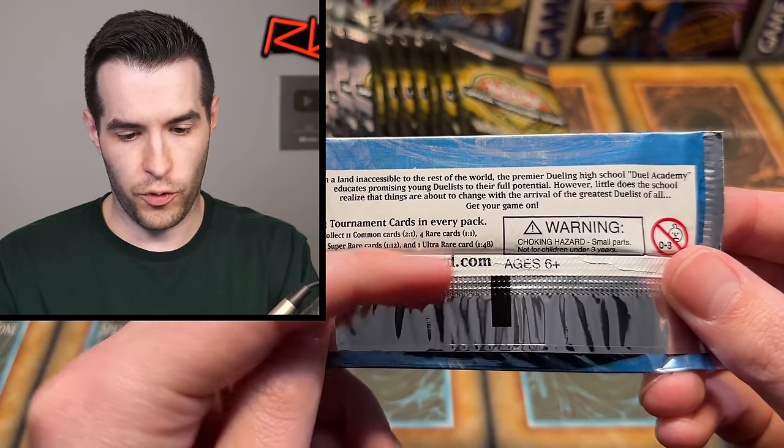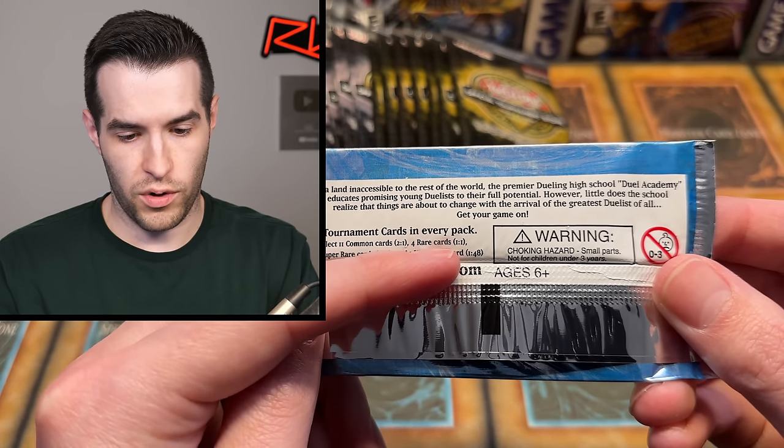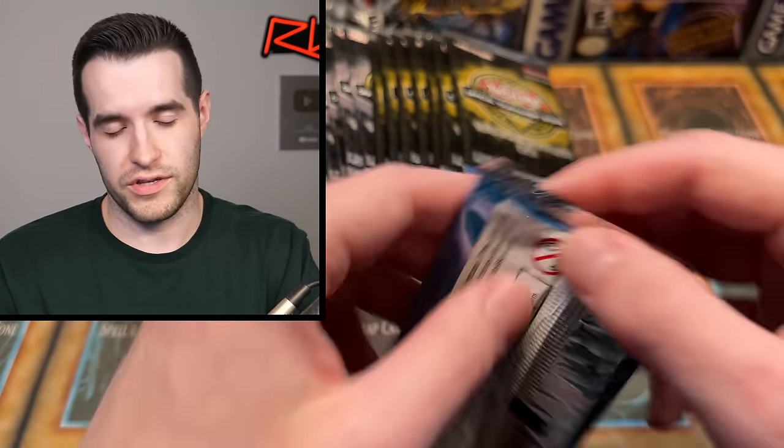You can actually see the ratios on the wrapper: Ultra Rare 1 in 48, Super Rare 1 in 12, Rare every pack — basically. You get 2 commons and a Rare. They say a Rare is in every pack, but it's not, because if you get a foil it replaces it. So it's really more like 9 out of 10.